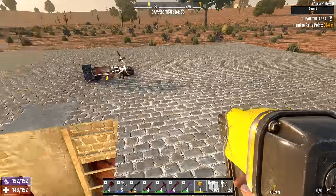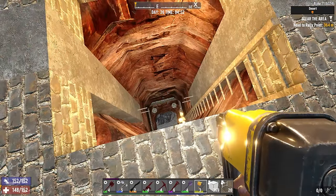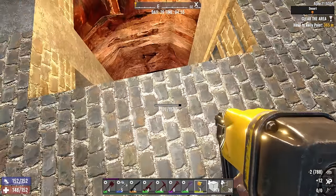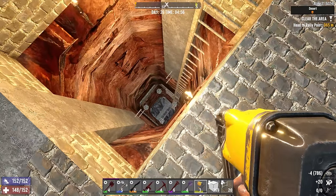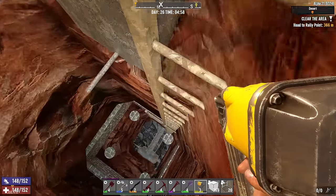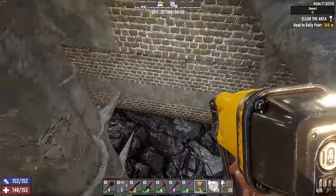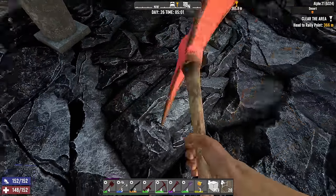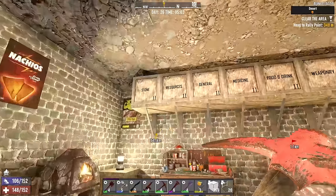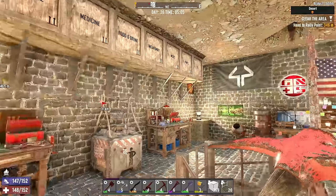In Alpha 20, bedrock bases were a lot simpler — every single zombie 100% of the time would just dive down here. That is no longer the case. The Fun Pimps hate me, they don't want me building at bedrock. The only real advantage is you don't have to deal with wandering hordes, ambient zombies, or having the foundation of your base destroyed — you get the invincible foundation. But for the amount of work you put in to get down here, I feel like that is a worthwhile benefit. Anyway, it is what it is.